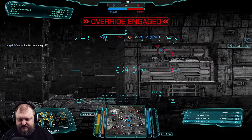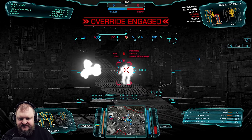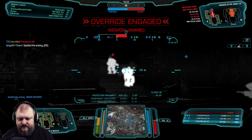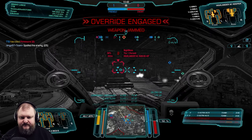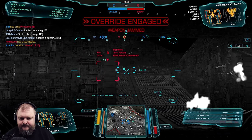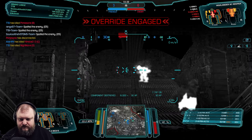I didn't immediately understand the tactic here — now I do. We go this way. Gonna get shot by the unit, but we should be able to do some damage to him as well. Get his side torso. Get his CT. Push the attack — go, go, go fast.